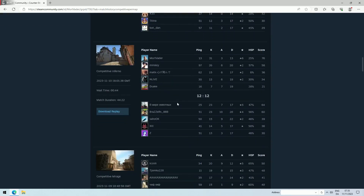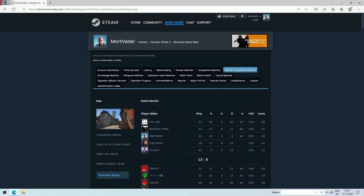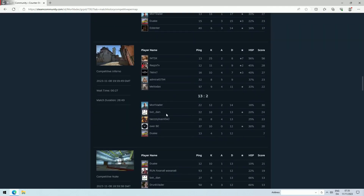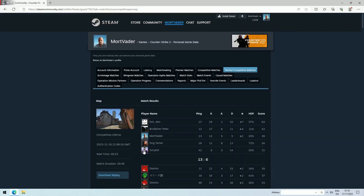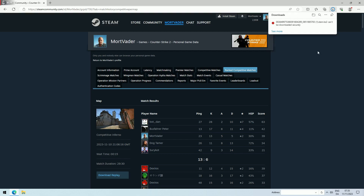Here's the list of your matches. You can see the recent ones have a download button and the older ones do not, so make sure you download your demos pretty soon after you played the match. Your browser might warn you that this is potentially dangerous, but just press Keep and Keep anyway.